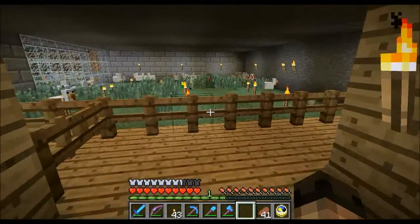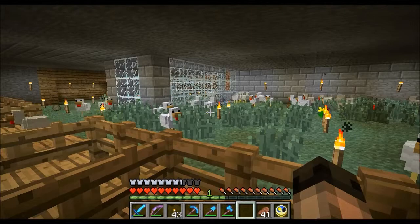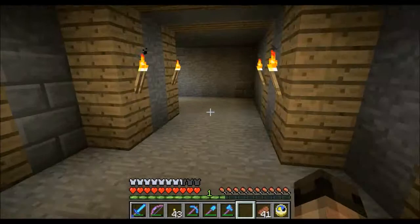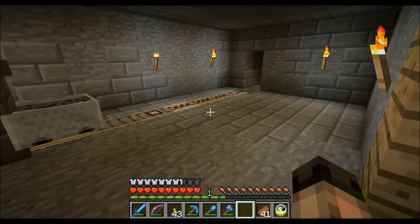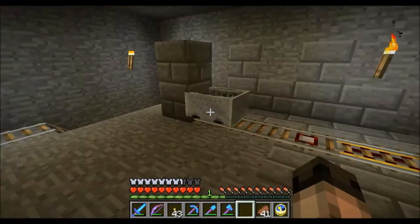We're going downstairs now. In here I've got my chicken farm — two entrances, and you can see the roof from upstairs. Lots of chickens in here. This is where I get feathers, though it's sort of redundant now — I'll show you why in a minute. The eggs are still very useful for making food. This is my subway room — it isn't very neat at the moment. I'll probably put in one long platform with buttons along the wall for each destination. You press the button and the track sends you on your way.